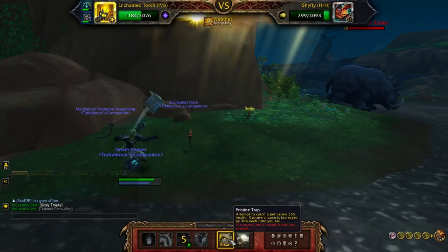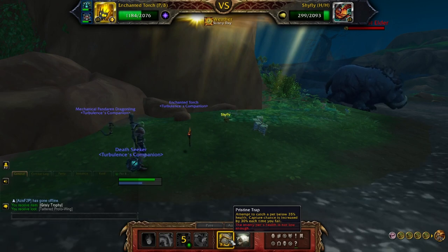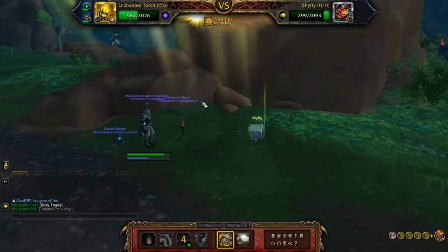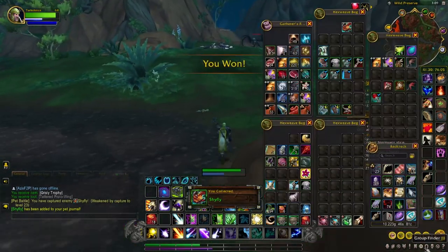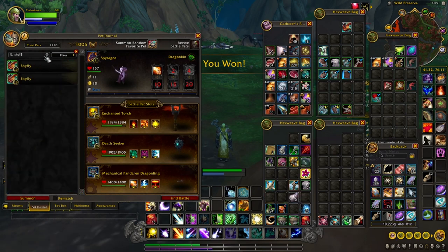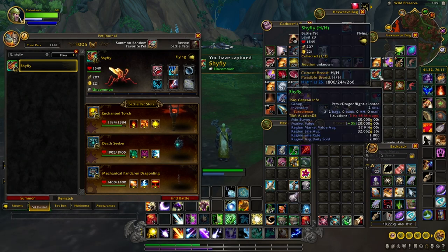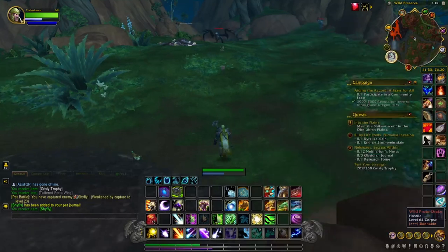I just use the enchanted torch. And now if you go into your collections here, you can actually put it in a cage to sell. I don't know if that's a bug, but I just thought I'd get it out there to y'all.